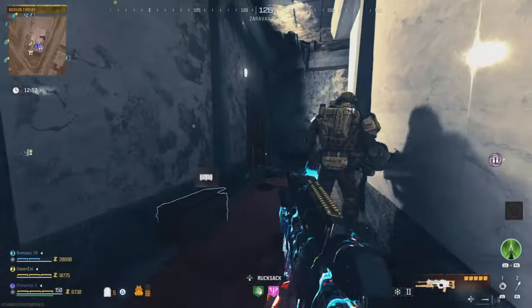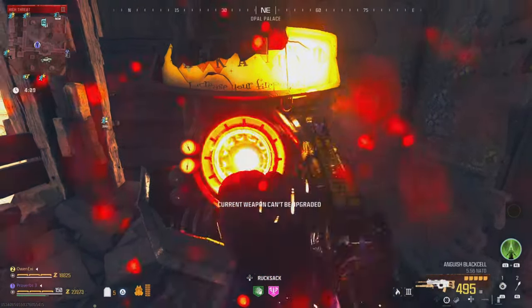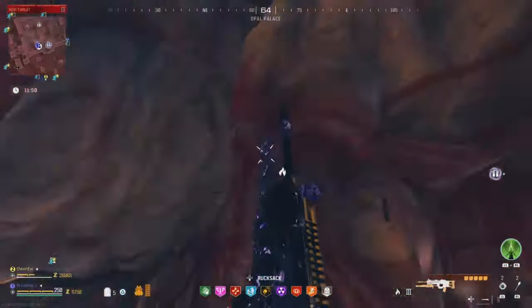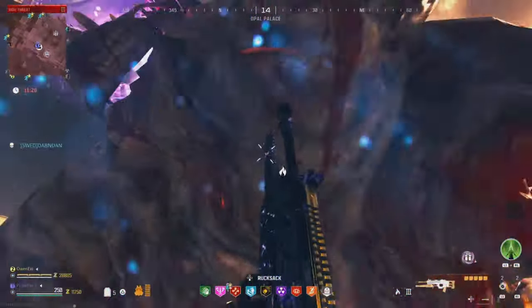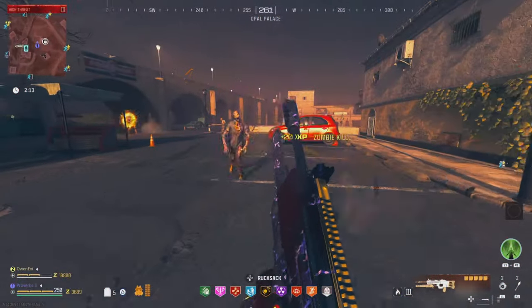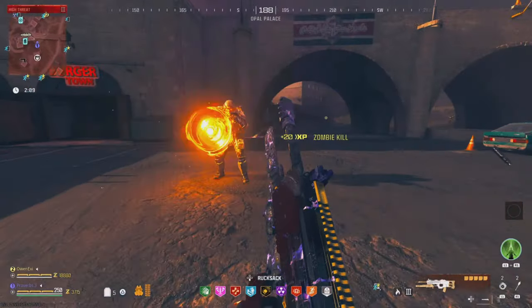If you use a lot of assault rifles or battle rifles, then put the Jack Limb Ripper underbarrel onto your gun and this will turn it into a devastating weapon. Even fully upgraded, this thing is not very good at taking down the mega abomination solo, but if you had a full squad using the ripper you could take it down very fast.